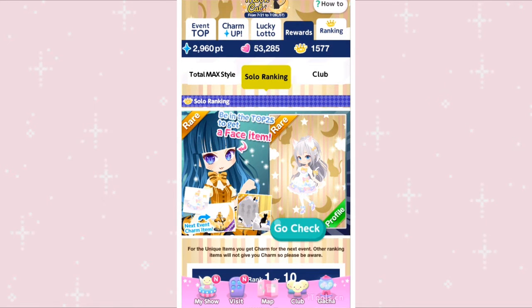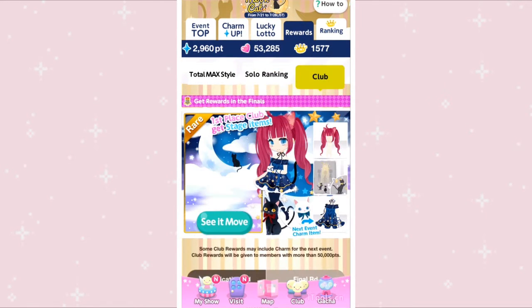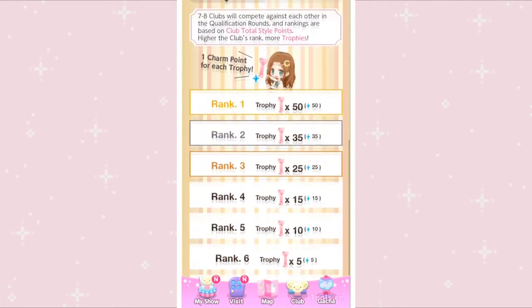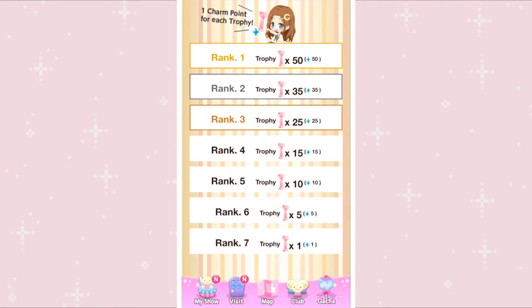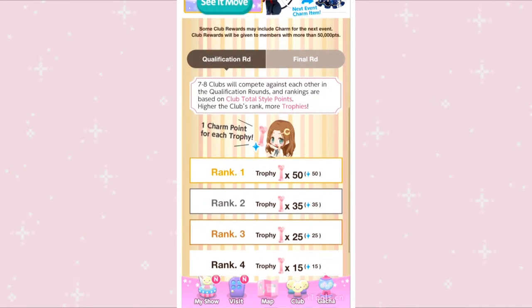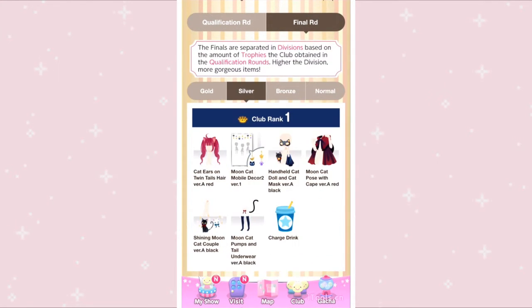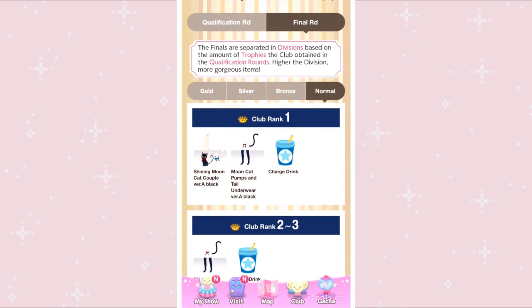There are also solo ranking rewards. Club rewards work a little bit differently — every single day a new round is made, and depending on your rank you get a certain amount of trophies. Depending on your trophies, you'll be matched up against different people, and in the end you'll be in gold, silver, bronze, or normal, which dictates which kind of rewards you can get.